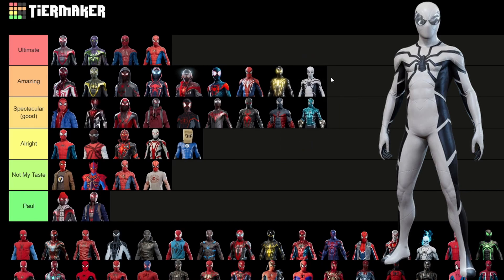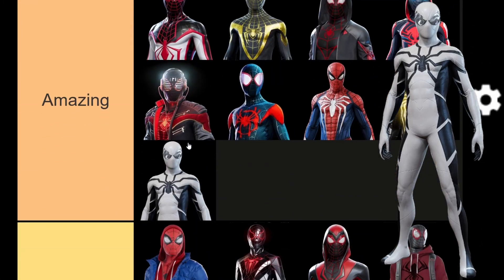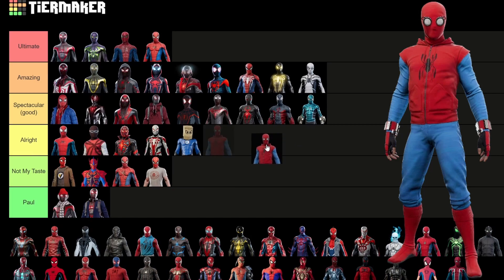Future Foundation suit — this is hard because I really like this suit. My one issue — and this is going to be a weird issue — I don't like the eyes; I wish the eyes were less 3D. There's also a weird outline on the suit and the mask. I'm still going to put it in amazing, but I just wish those features weren't there. Then we have the homemade suit, which I really like in the movies, but it looks weird on this game's Peter — the head shape just doesn't look right. I think if the hood was up I would like it more. It's not my taste.